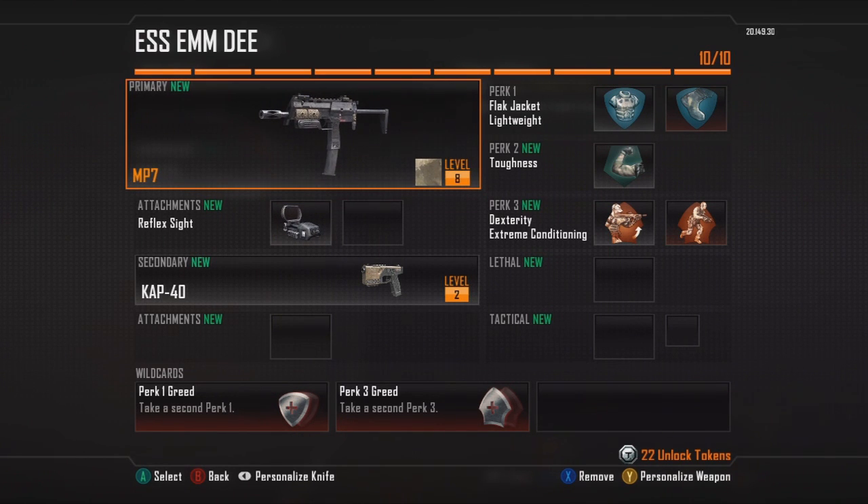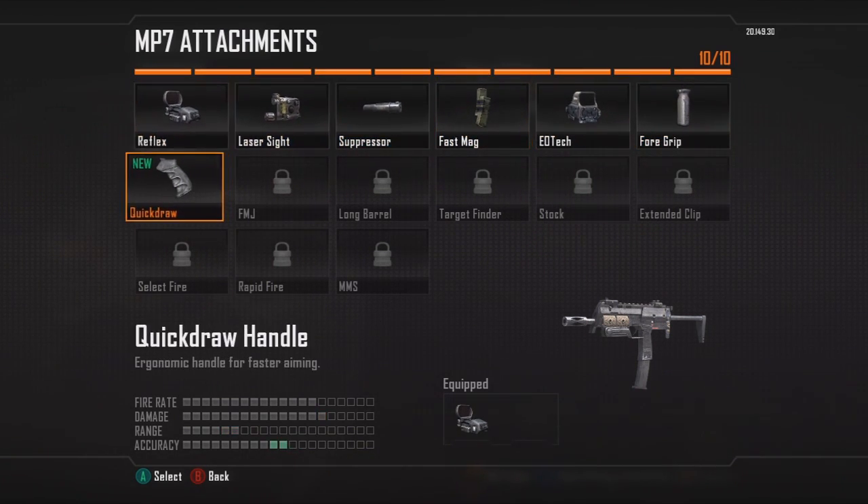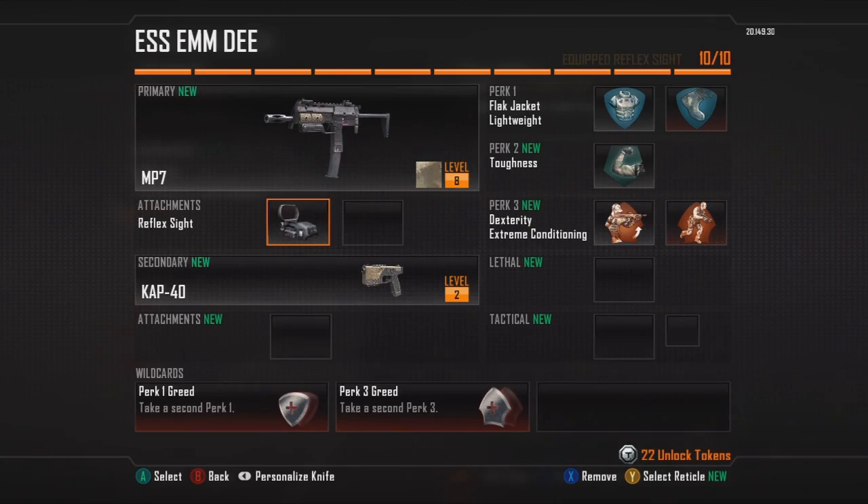First thing you're going to equip is the MP7, and I prefer a reflex sight because it makes it so that you can use this gun at medium to long ranges if you single shot it. It's also just easier for my eyes. I don't necessarily like the MP7 iron sight, but if you do, you could change this around — you could do a suppressor, maybe even a foregrip, fast mag. Any of these will work. I tend to go with the reflex scope, so if you're going with exactly what I'm doing, I would suggest the reflex sight.